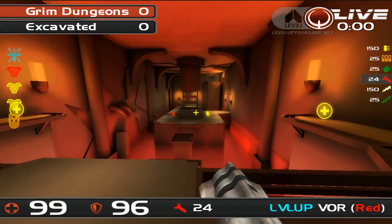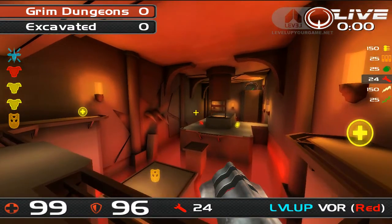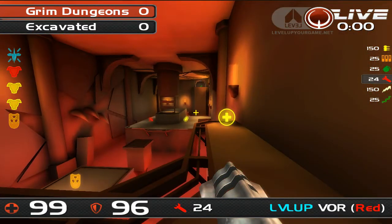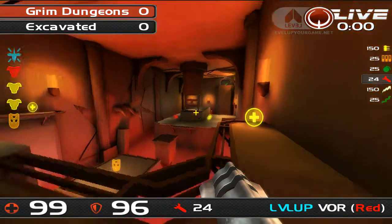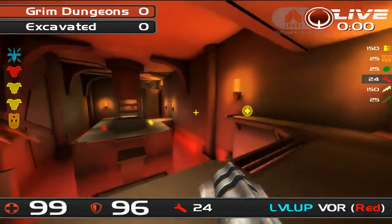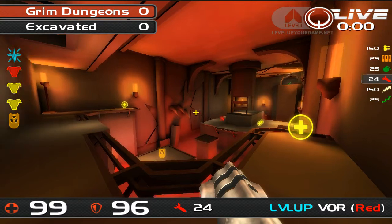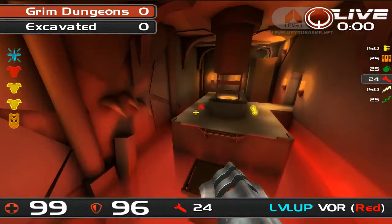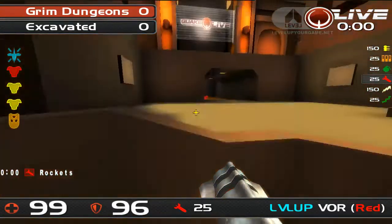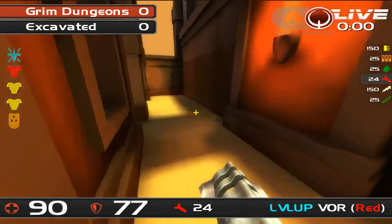There's certainly a lot of health on this map. In contrast to Hidden Fortress, which has not much health to go around on a very aggressive map — this is quite a defensive map, yet it has a lot more health. Running down the stats: three 50s, eight 25 health bubbles, a couple of fives at the quad area. Eight shards split five and three between the two control areas — the two yellows and the red. Then of course you've got the battle suit and the quad, split either side at the different control zones.